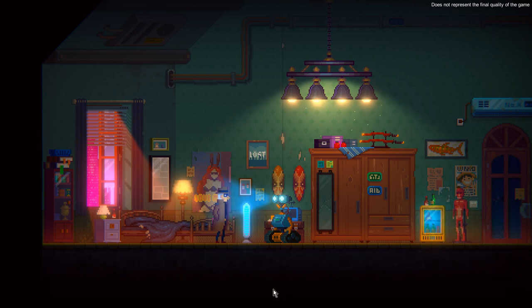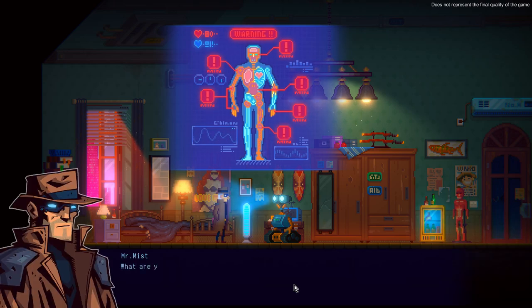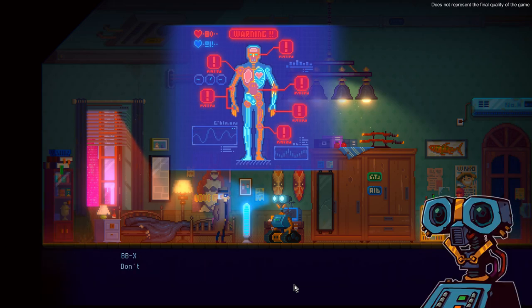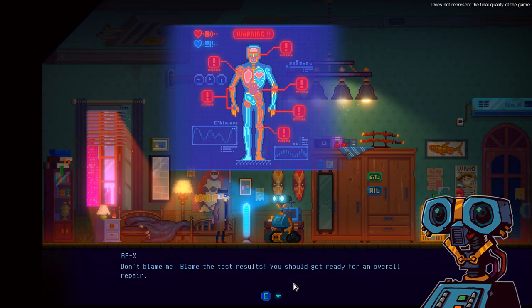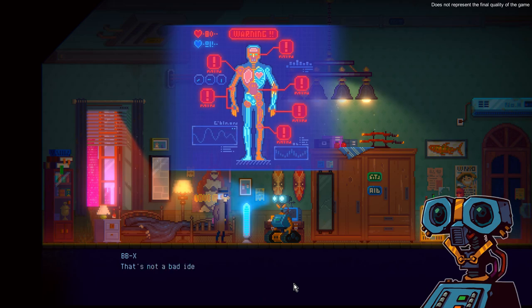I guess we're going to scan the body - this is the starting tutorial and we're going to learn to move. Oh, there are a lot of things wrong with me. Warning warning warning - based on the test results, 89% of the mechanical parts in your body are breaking down. I'm just recently replaced my knee! Don't blame me, blame the test results - you should get ready for overall repair.